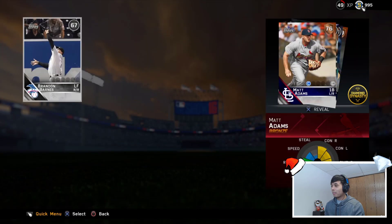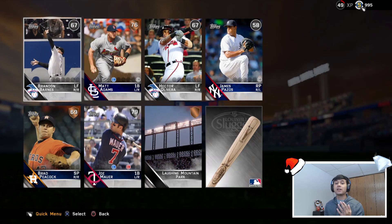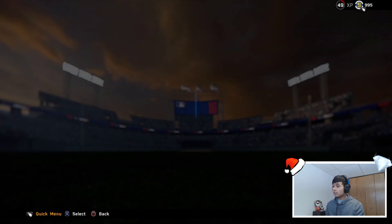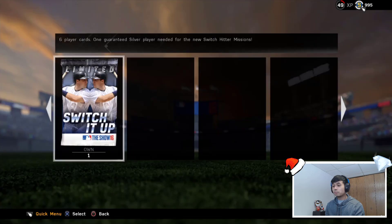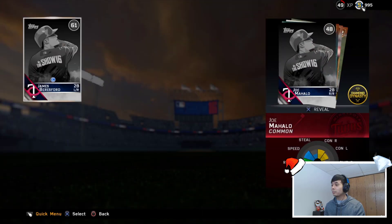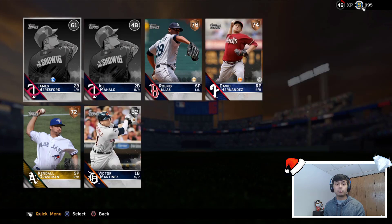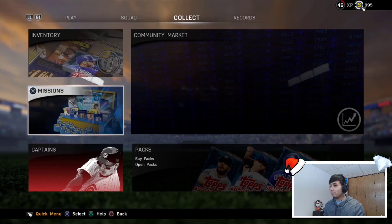Looking for another flashback, or even a diamond live series card, or an Alex Rodriguez 99 overall — you guys know I already pulled that this year. Probably never gonna pull him again, but I wish that was on face cam — if you guys would have seen my reactions, that video would have been twice as good. Final standard pack today. The standard packs were actually pretty good. Buster Posey — final pack. We got the limited edition Switch It Up pack. Victor Martinez — still a pretty good card there. But that Buster Posey flashback, what a pull!